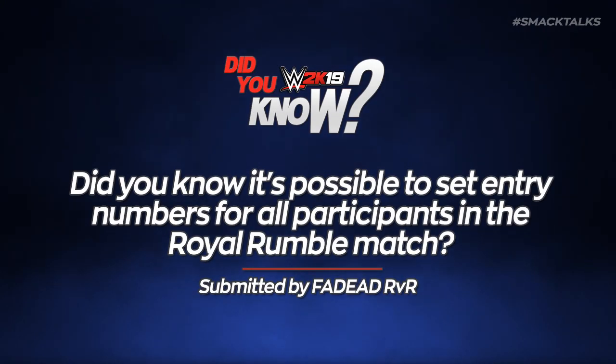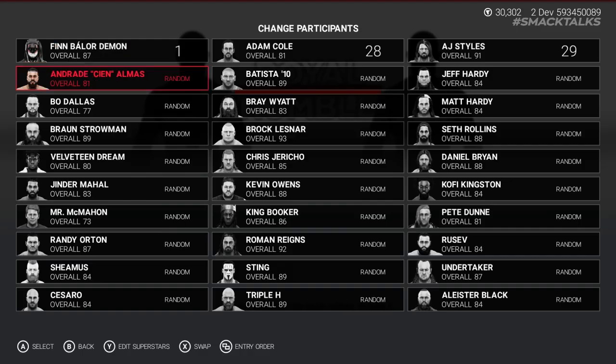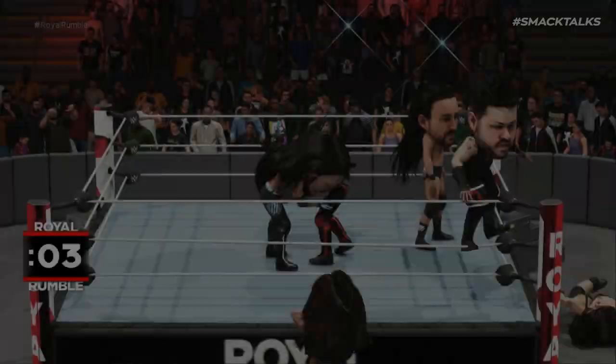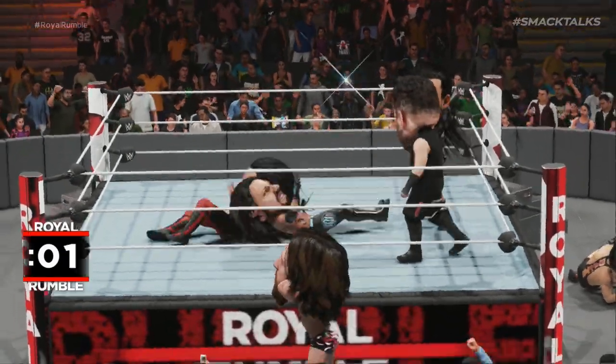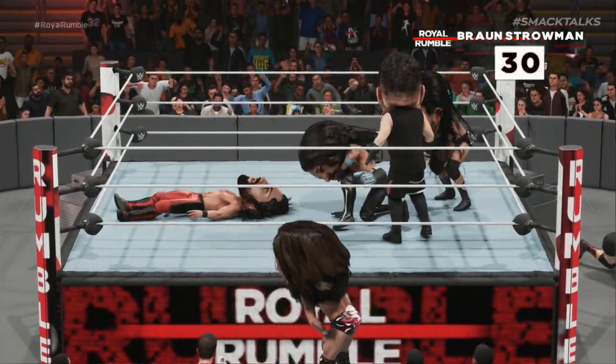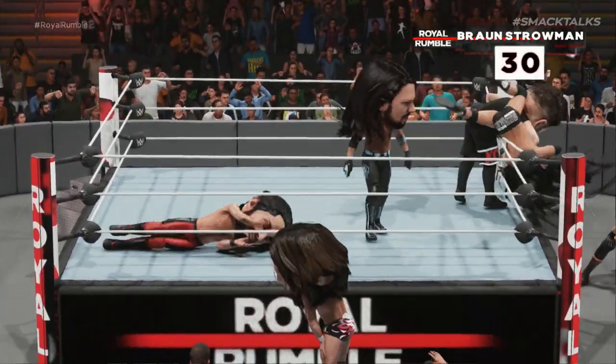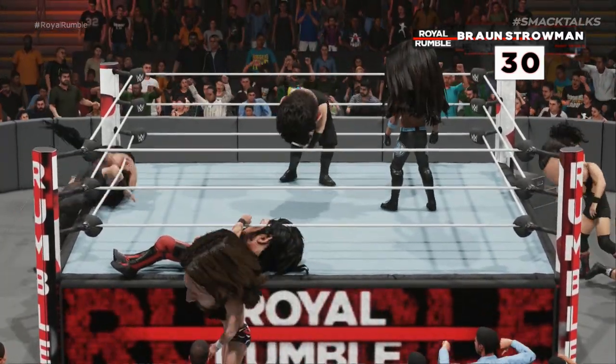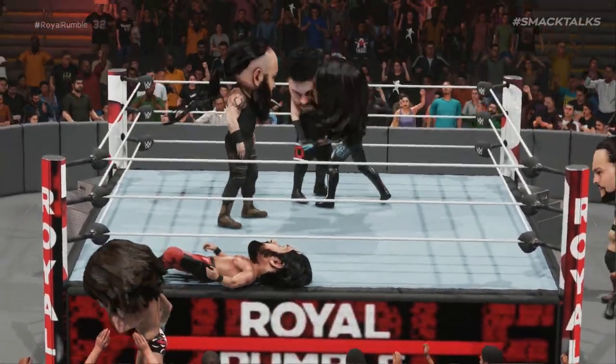Did you know it's possible to assign entry numbers to all participants in the Royal Rumble? This year in WWE 2K19, not only can players customize all 30 of the participants in the Royal Rumble match, but 2K have also added the new ability for players to select the entry numbers for all participants, meaning this year you can fully customize the Royal Rumble match and select which superstar you want to enter first all the way up to number 30.